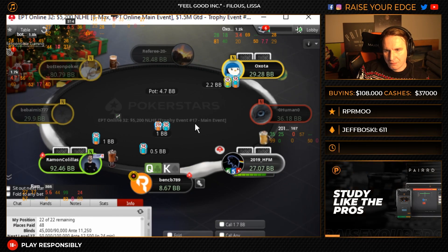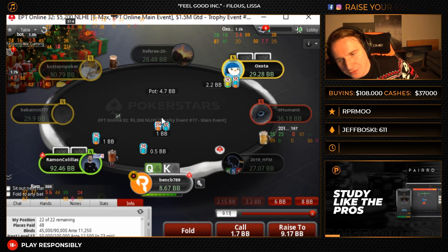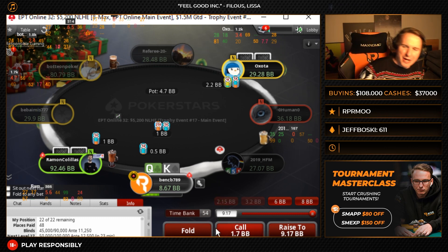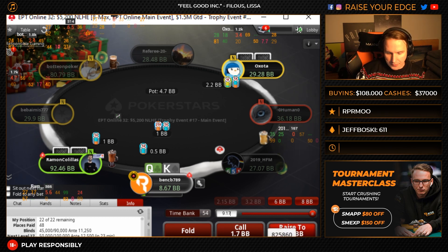I think King-Queen off, we have to go with this one. King-Queen off is too strong against the hijack range. He's still going to have a lot of hands that we dominate, so we're going to be reshoving this. We have 9.1 big blinds. We might have a little bit of fold equity. King-Queen off is going in here.